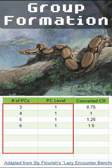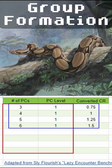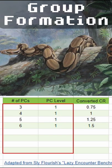Constrictor Snake Battle Tactics: Group Encounters. Three to six players at level one plus. Fill remaining CR budget with other CR monsters.